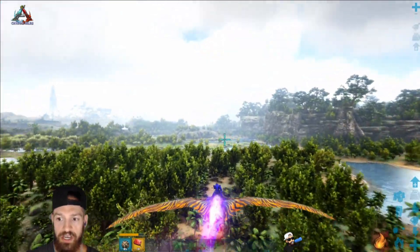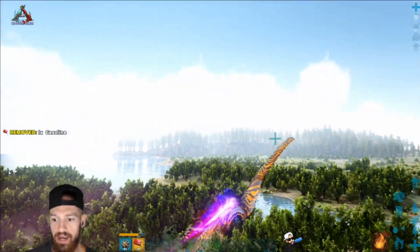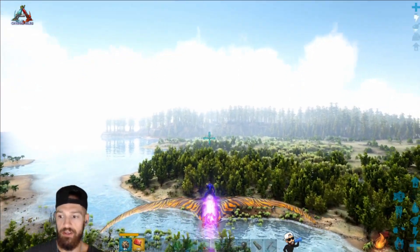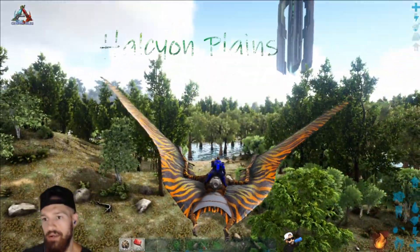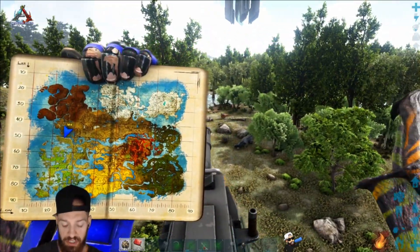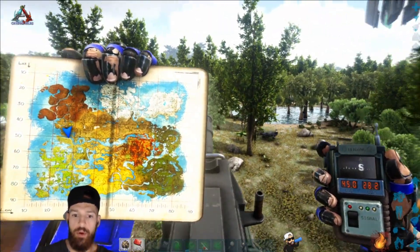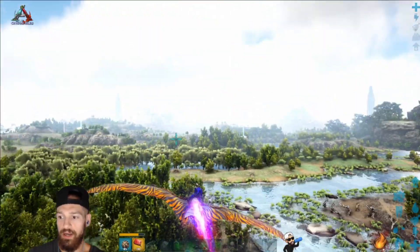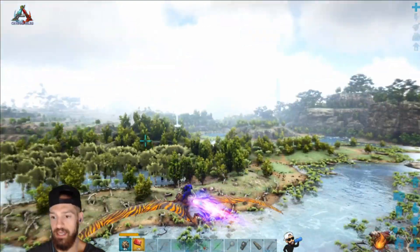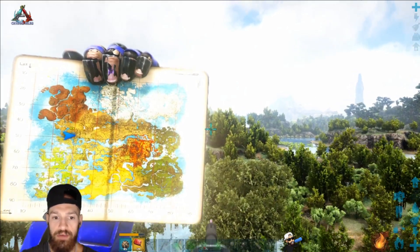This whole bushy section here is where you'll find the Therizinos, and you can even find them on this side of the river as well. Here's a Therry we found just over here in the Halcyon Plains, just to the north of the central river. This one is at 45 and 28.2. You'll find them in this whole area — basically the whole Halcyon Plains is where you're going to find the Therizino.